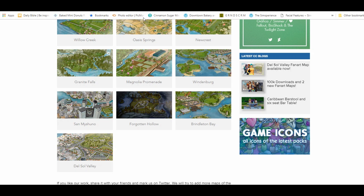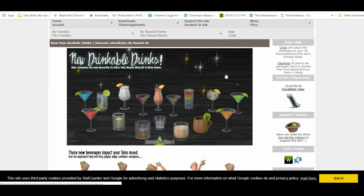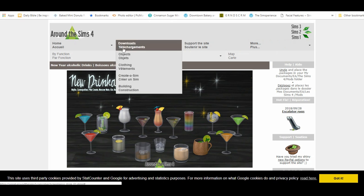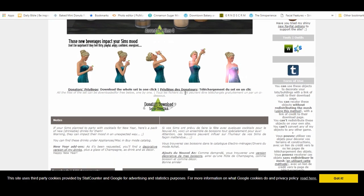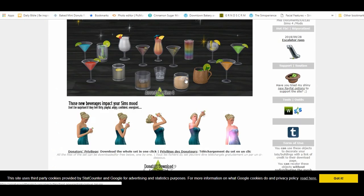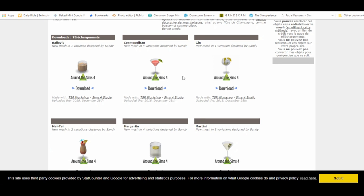I am all about realism in the game, so when I saw that Around The Sims — I love this website, this creator is amazing across all the Sims games, 1, 2, 3, and 4 — had amazing custom content, and when I saw that these drinks impact your Sim's mood, I was like, oh yes. I do feel like different types of alcohol impact your mood in real life, so I need this especially for my Sims 4 Machinima series.